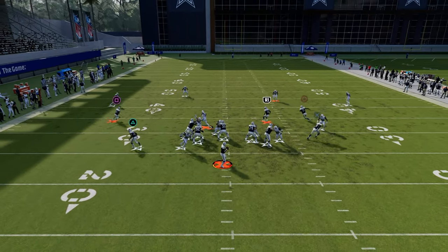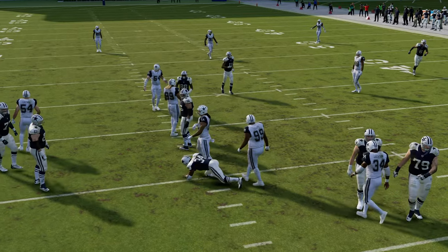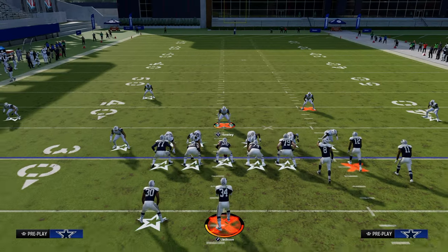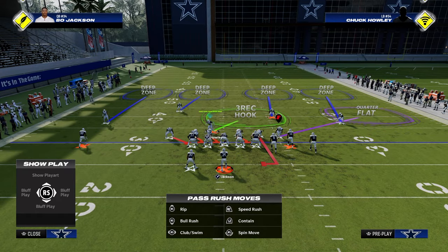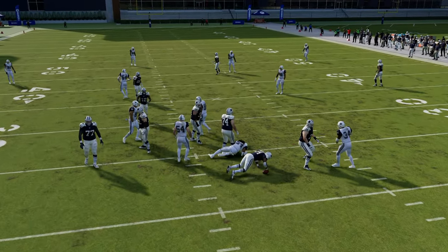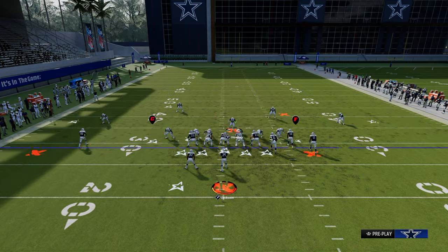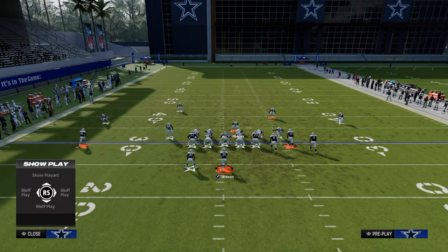If the gap pressure doesn't come in, most of the time you should get edge pressure off the left-hand side of your screen. You can also stand kind of right here if you want. The cool part about 6-1 is it's not like Dollar where you have to hover in certain spots — you don't have to really hover in any spot to run this defense well. You can be over here usering, and you'll see the blitz is going to scream.